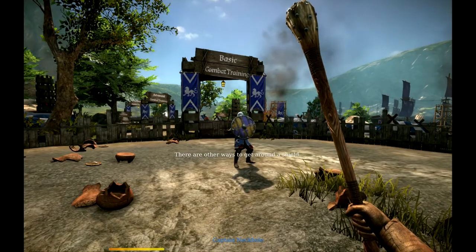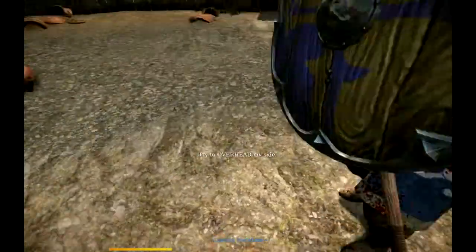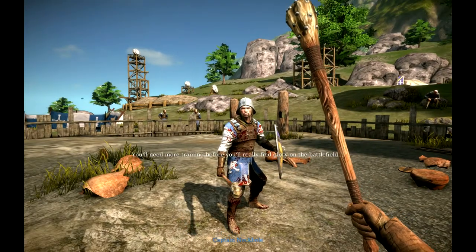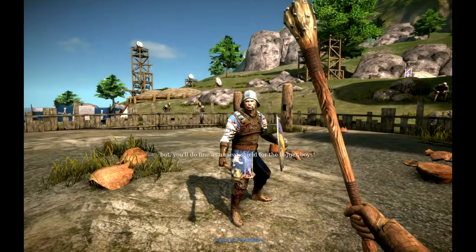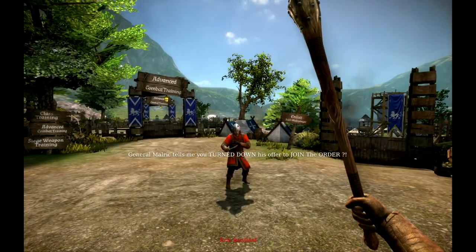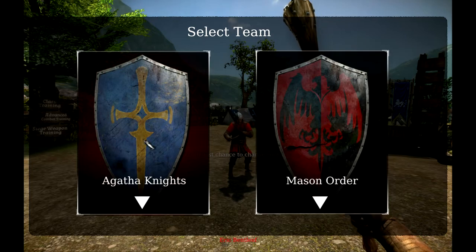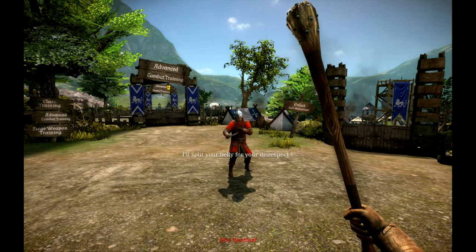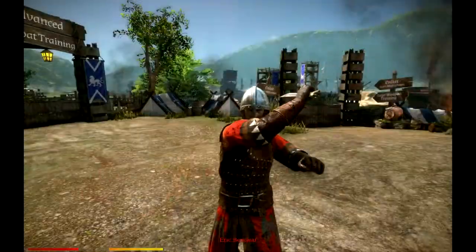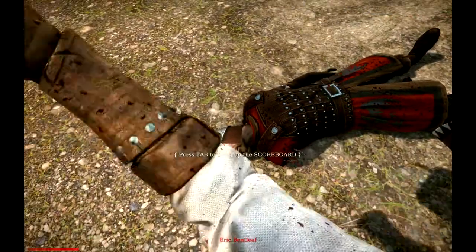There are other ways to get around a shield. See if you can get in here with a sneaky stab. A sneaky stab? I'm gonna poke you in the butt! Butt poke! Well, those are the basics, recruit. You'll need more training before you really find glory on the battlefield. You'll be fine as a meat shield for the bigger boys. I'm gonna be the best meat shield I can. General Maulric tells me you turned down his offer to join the order — it's the evil Mason order! I stand for the good of the Agatha Knights. Wrong choice. I'll split your belly open for your disrespect. You just stabbed me in the nipple! I sliced off your arm — how do you like it, sir?